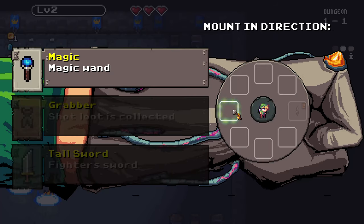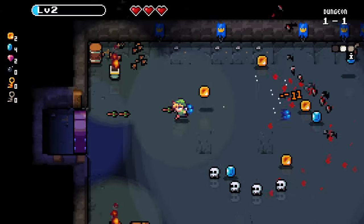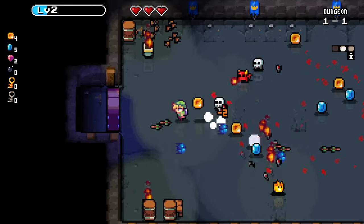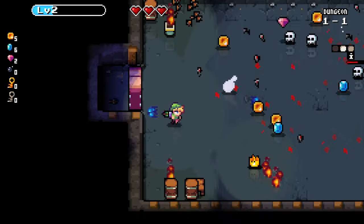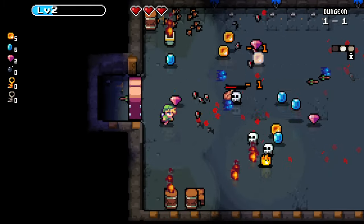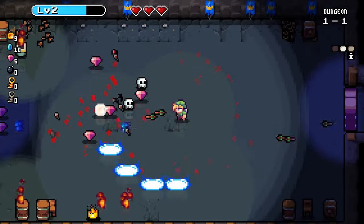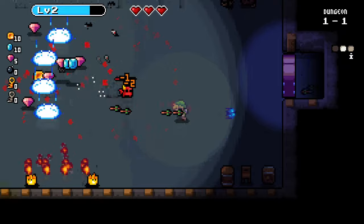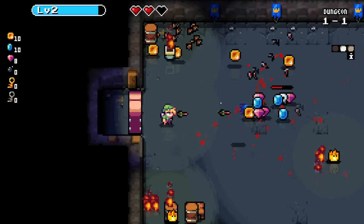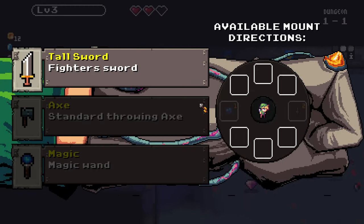A tall sword or a magic wand — I'm going to put the magic wand behind. The magic wand looks like it bounces off walls, so having that behind was probably a good move. You can see the Vampire Survivors inspiration definitely coming out in the gems on the ground and the auto shooting.